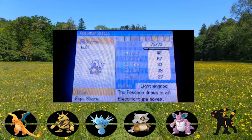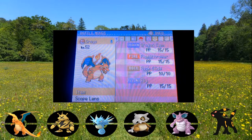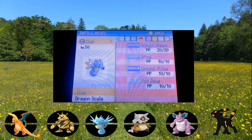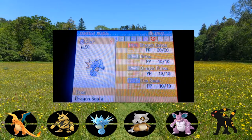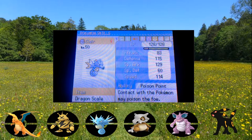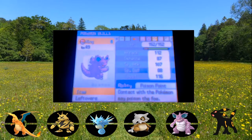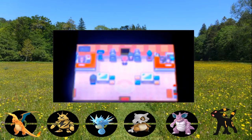Up next we have Plug with Static: 96 attack, 100 special attack, holding the Magnet with Thunder Wave, Thunder Punch, Brick Break, and Thunder. We have Sorrow with Stealth Rock, Bone Club, Headbutt, and Boomerang at level 31 - we need to get Sorrow up a little more before he's viable. Then we have Drago the Charizard, our starter, holding the Scope Lens with Dragon Claw, Flamethrower, Rock Slide, and Fly.